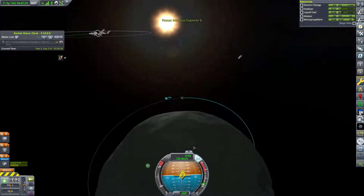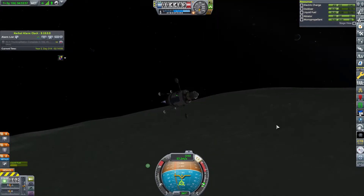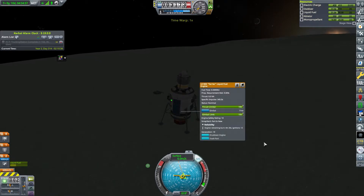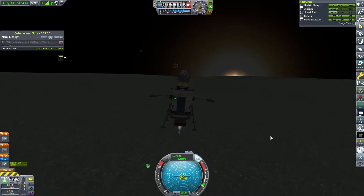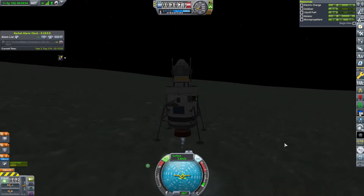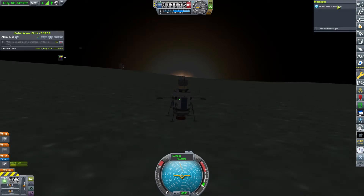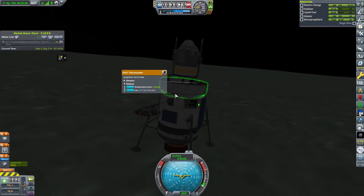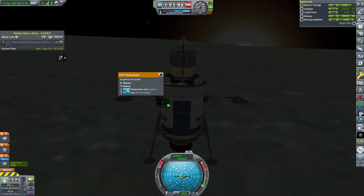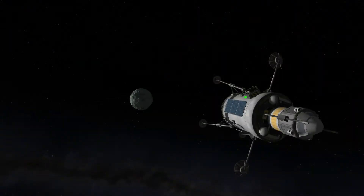We brought landing gear just in case and attempt a landing near the poles, which is dicey because Kerbin is right on the edge of the skyline. If we lose connection it won't be good, and on the dark side we'd lose battery fast. Despite these challenges, we make it to the surface at a graceful 3.4 meters per second and touch down on the minty moon. Analysis reveals it's unfortunately not made of ice cream.